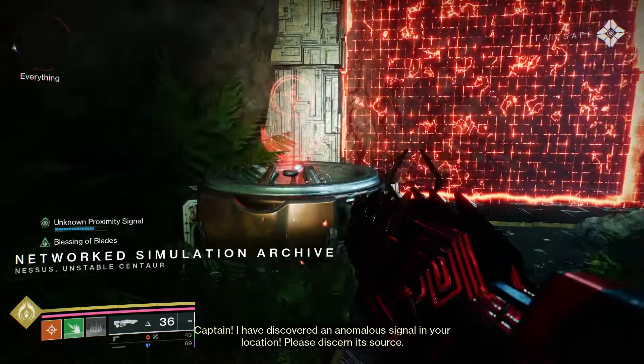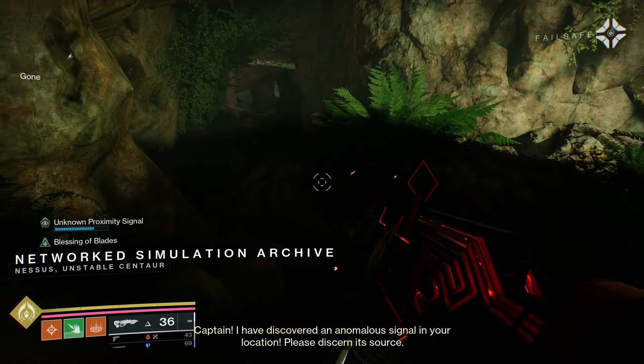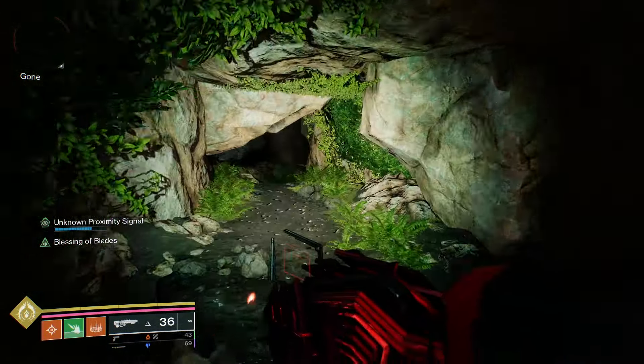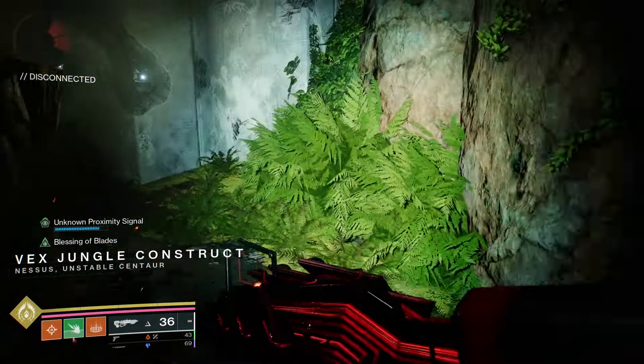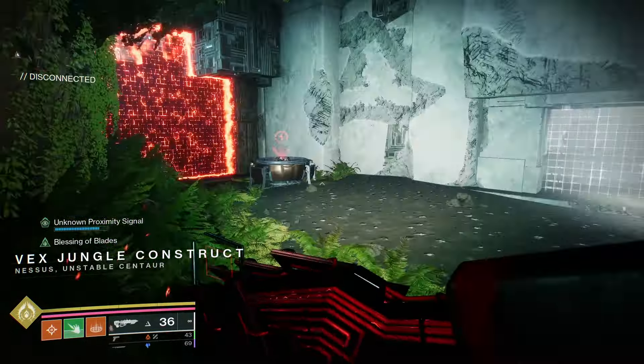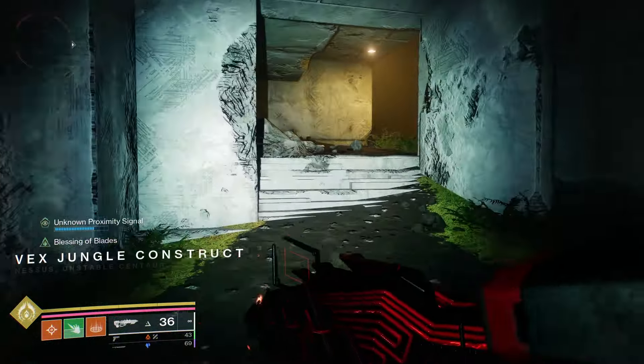Going in here is going to introduce you to a new module: a red deletion module. This is going to let you get rid of the red kill barriers. It's going to be just kind of a little maze puzzle situation. There are four hidden Vex eyes that you need to pick up in order to complete this puzzle.